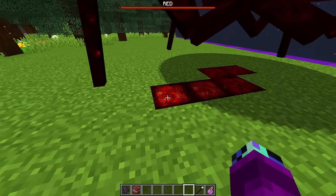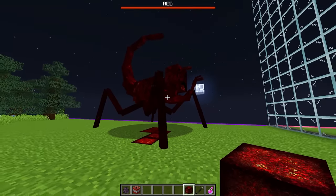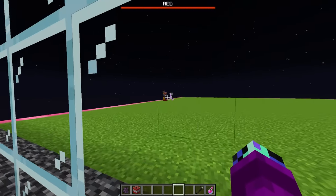What are these? Is it leaving trails of flesh blocks? That's pretty creepy. I think we are definitely going to be winning this mob battle. What is Rainy doing with his mob over here? Let's check it out.